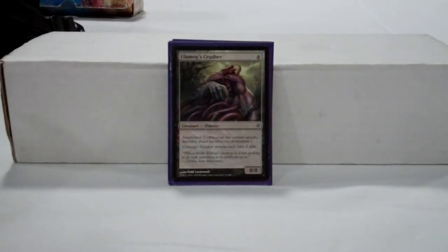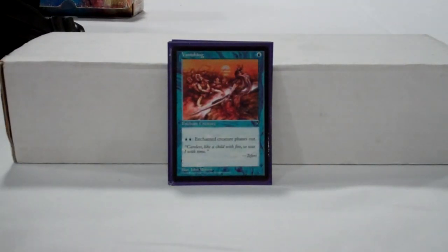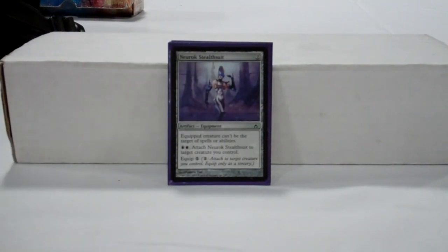Ulamog's Crusher is the only alternate win condition in the deck — a way to win without Scarzam — and as far as common beaters go, you are not going to find much better. Vanishing is an effective way to protect Scarzam from absolutely anything, and in a pinch can be used to phase out attackers to protect yourself as a pacifism with a 2-mana upkeep. Neurok Stealth Suit is another good protective card that allows you to protect Scarzam or flash around to protect other creatures at instant speed.